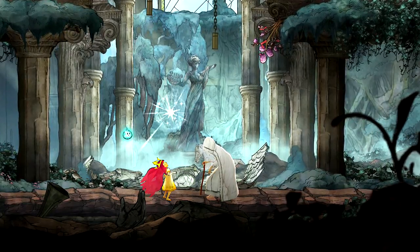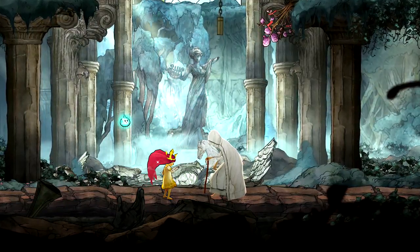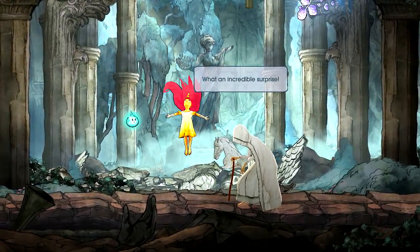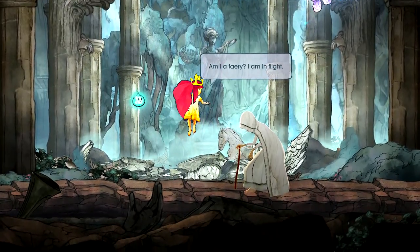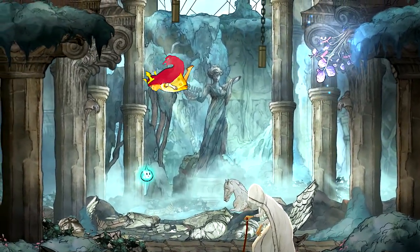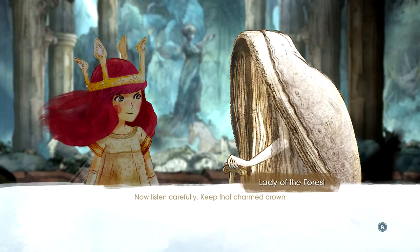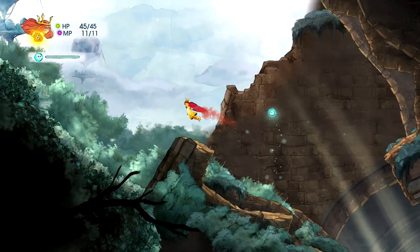All right, so we've started off our journey. We get this first star, first light. Ah, what an incredible surprise — wings! Does that mean we can fly? Am I a fairy? I am in flight. Aurora, you are a child of light. Hey, it's the title! Now we finally have the power to fly. We can fly!